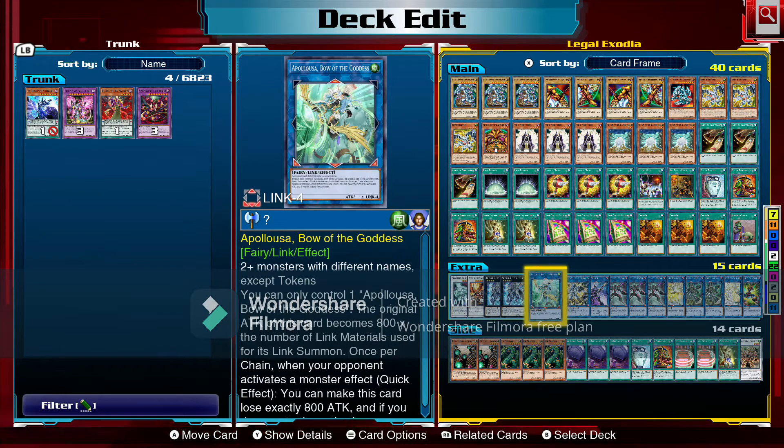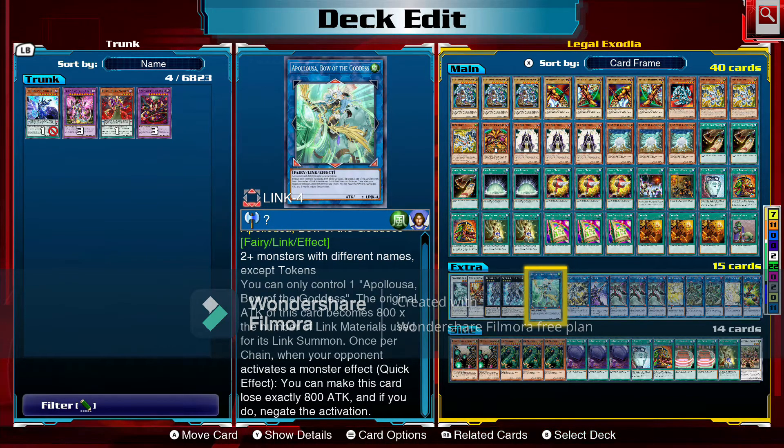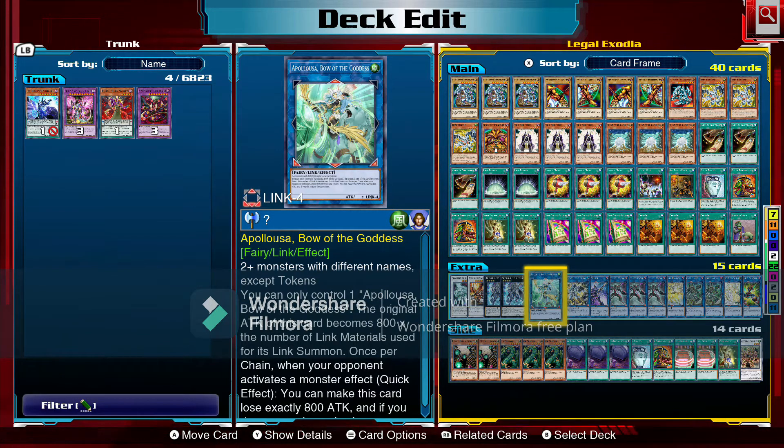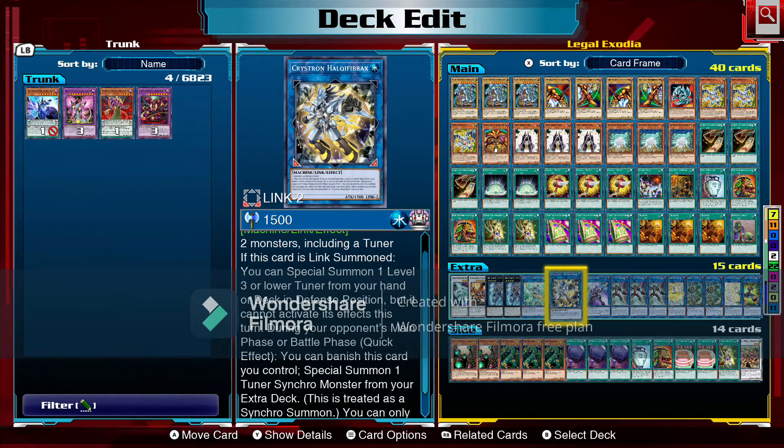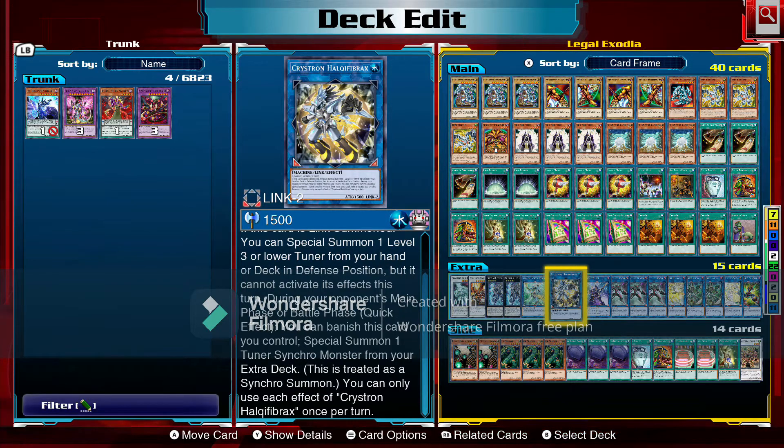Next is Apollousa, Bow of the Goddess — two or more monsters with different names except tokens. You can only control one. The original attack becomes 800 times the number of link materials used. Once per chain when your opponent activates a monster effect, you can make this card lose exactly 800 attack to negate the activation. Then Crystron Halqifibrax — two monsters including a tuner. If link summoned, you can special summon one level three or lower tuner from your hand or deck in defense position, but it cannot activate its effects this turn. During your opponent's main phase or battle phase you can banish this card to synchro summon one tuner synchro monster from your extra deck.